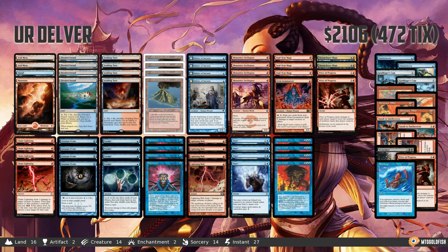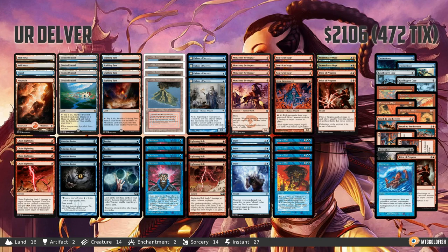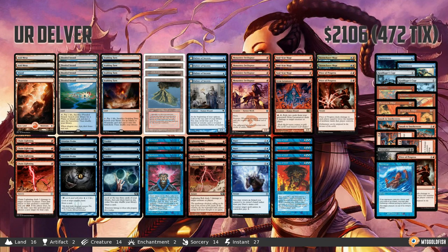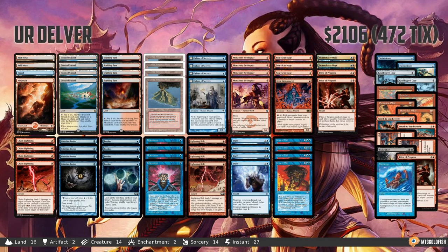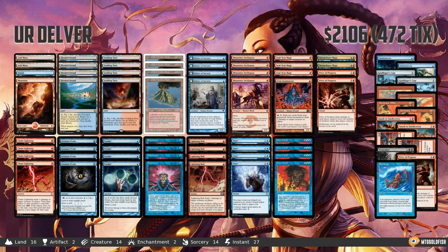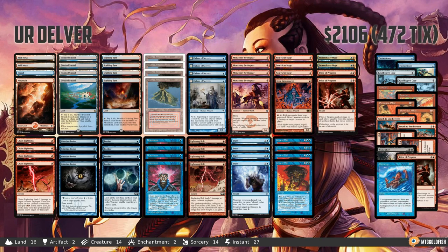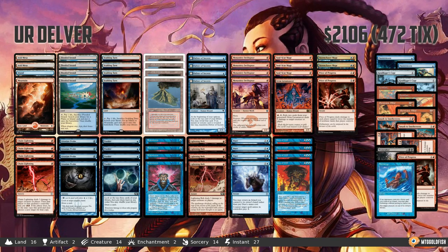So this is Blue-Red Delver — it's a very burn-heavy Delver type of deck, kind of a Blue-Red Prowess deck. This deck is not the best deck in Legacy, but it's put up a lot of results. I think it's in the top five decks as far as results since the banning of Sensei's Divining Top. This exact build is from AliR, who has taken it to at least a couple of 5-0 finishes in competitive leagues on Magic Online.